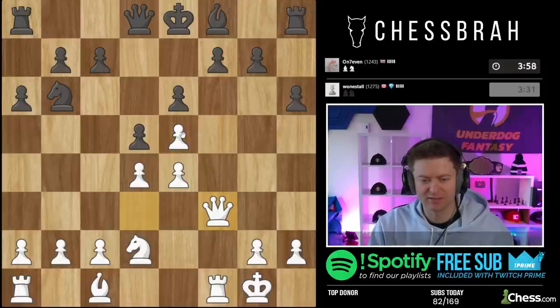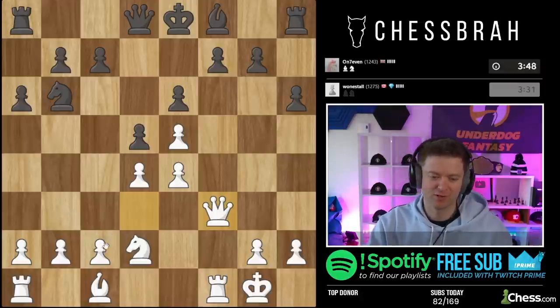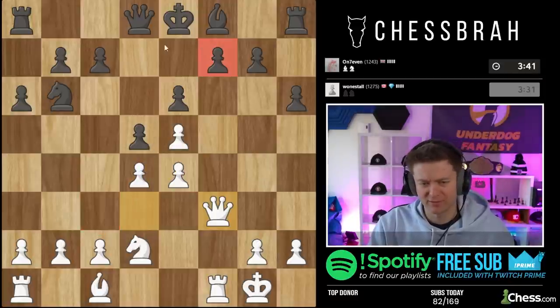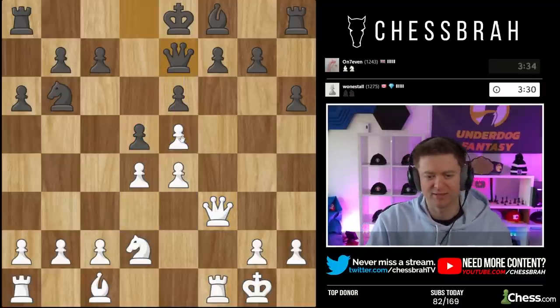Let's threaten something. We still want to play c3 in general. If ever pawn takes, we can take with the knight. It looks like queen d7 or queen e7 is necessary. And then I was considering taking on d5 even, because queen can't take back. Knight takes — I think I'll eventually just play c3 here, bring the knight to d4, c3, bishop out, rook over. I think I have a great position here.